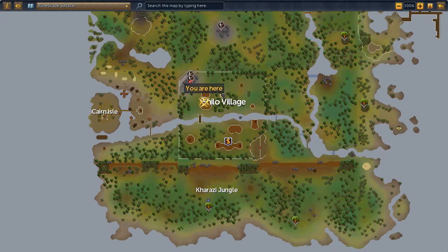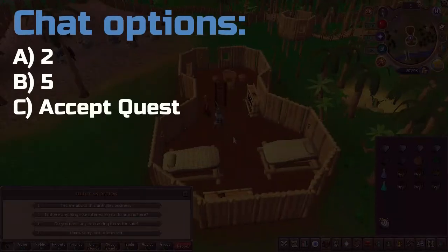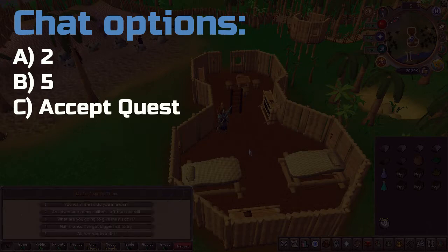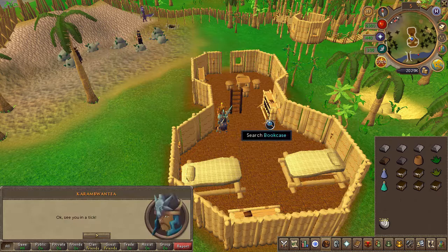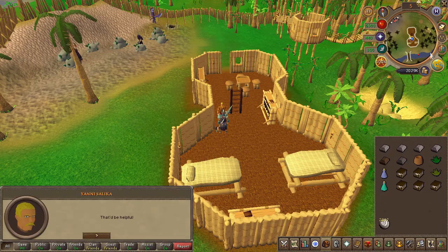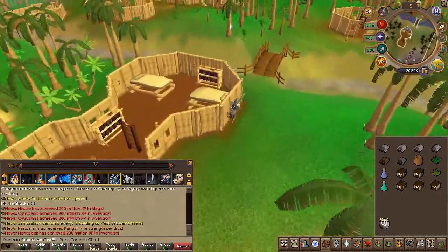To begin the quest, head to the area located here on the map and speak to Yanni. Chat options are on screen. Next, speak to the jungle forester just south of the village.